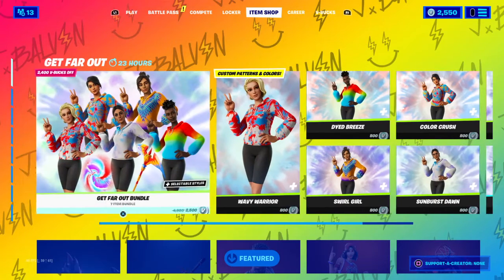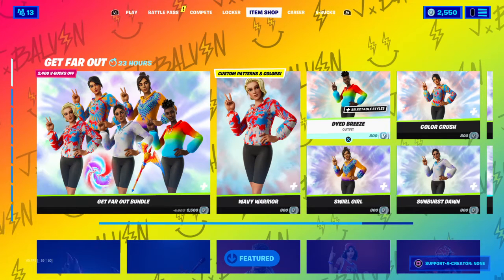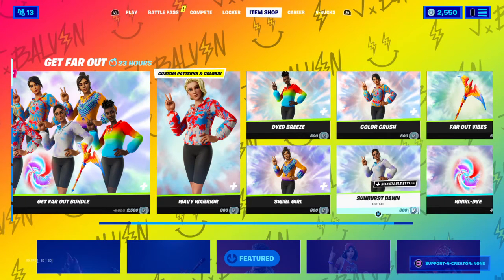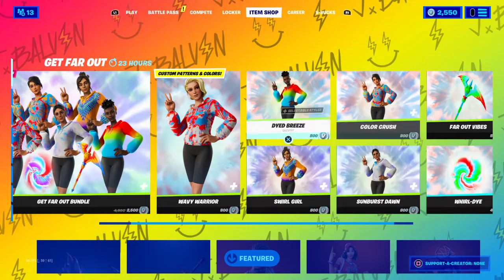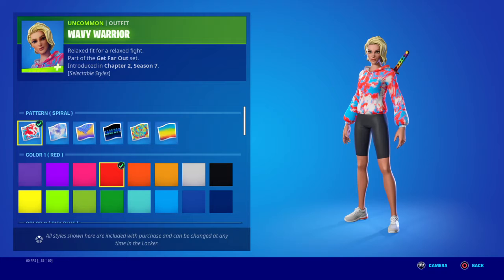Yo, what's up, it's Odta. They've got some new outfits: Wavy Warrior, Swirl Girl, Dyed Breeze, Color Crush, and Sunburst Dawn. They are pretty much the same but you've got all these selectable styles you can go in and switch up.